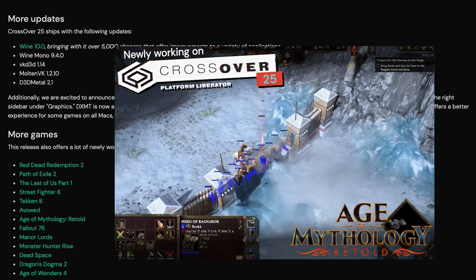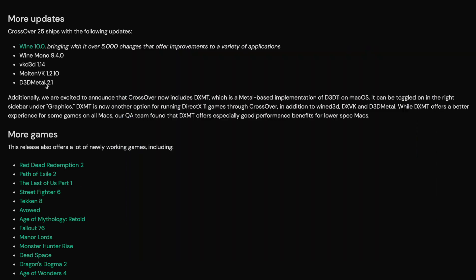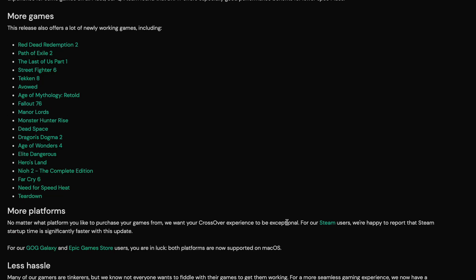With Crossover 25 we have Wine 10, T3D Metal 2.1, and Molten VK 1.2.10. Another great thing is Steam is booting up a lot quicker. If you've used Crossover before, you know Steam took a little bit to get going, so that's a great improvement right here.